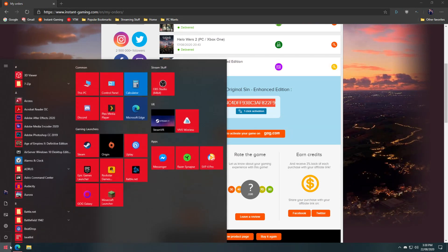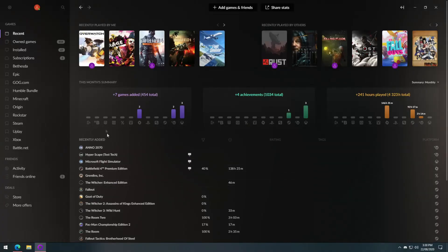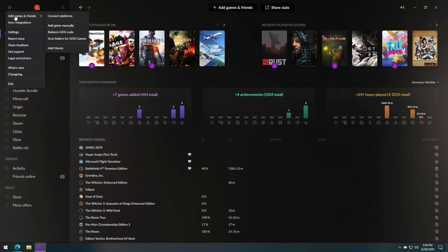Now that you have your code, we need to open the GOG launcher. If you don't have the launcher, you can download it from the GOG website. Once the launcher is open, click on the settings cog at the top left of the screen.